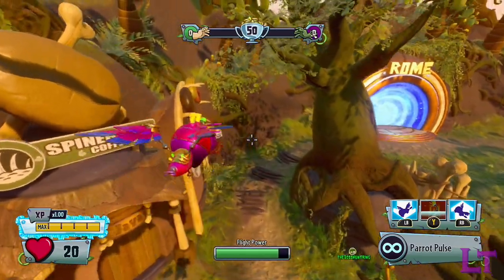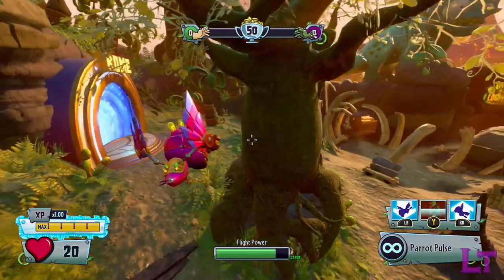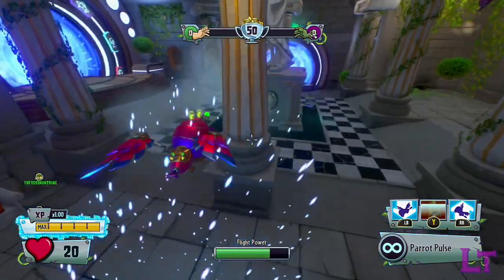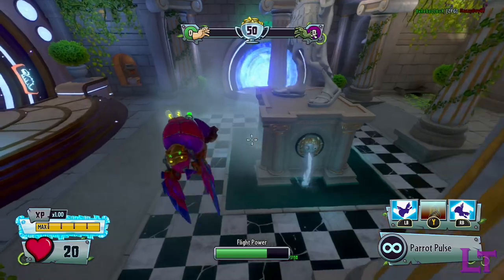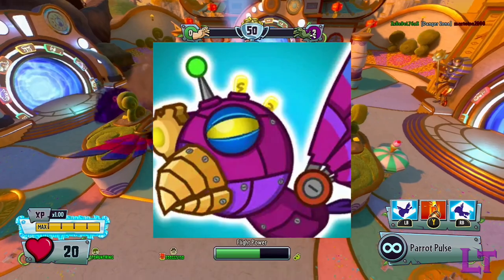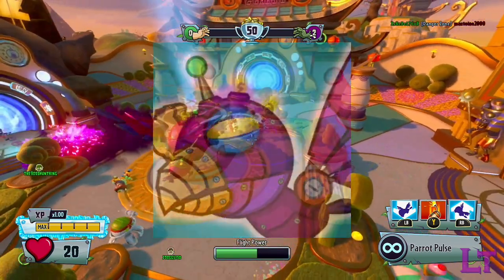Welcome to Ability Analysis, where we shall analyze all of the unlockable alternate abilities in the game before acting like a bunch of astrophysicists and pretend like we know what we're doing. Today, we shall be taking a look at the Future Parrot and all of its statistics and quirks. Let's get started.